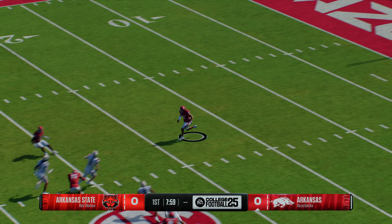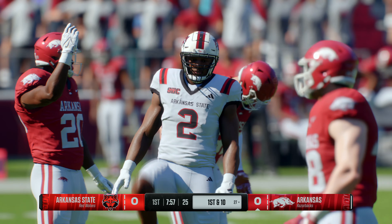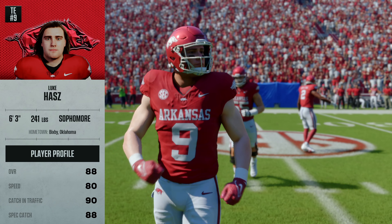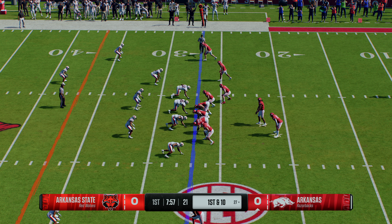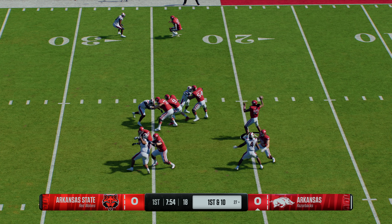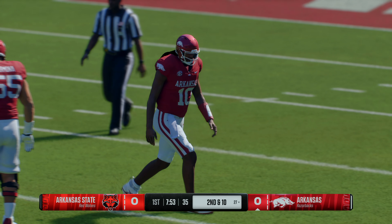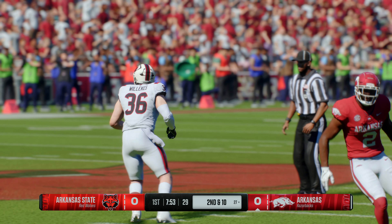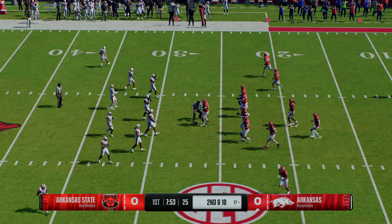The Red Wolves will boot it away to start the game. Here's the return from inside the 10, and he's got just enough space to cross the 25. We'll mark it at the 27-yard line. The Razorbacks' offense will have the first possession of the game. This big fella can beat you in a number of different ways in the passing game. He can beat guys over the middle of the field, beat man-to-man coverage — the ultimate weapon. He has an awesome catch radius; you don't have to be perfect as a quarterback when you throw to him. That was an eyelash away from being picked off — not the way to set the tone on your opening drive.